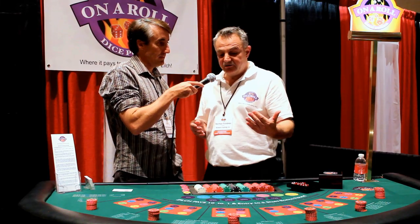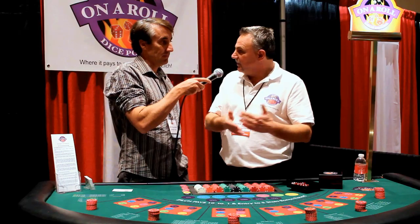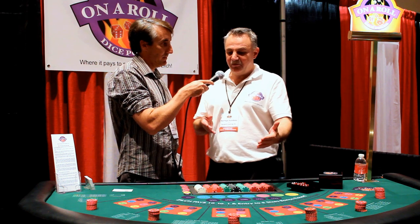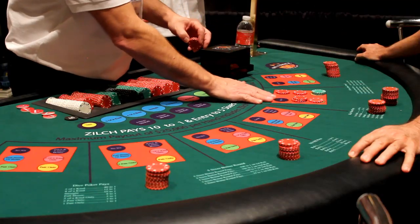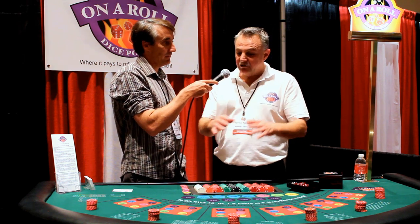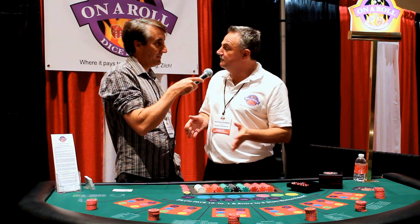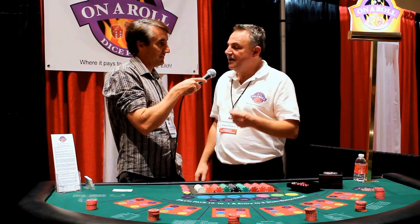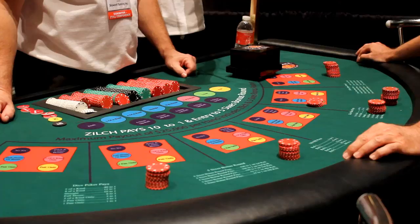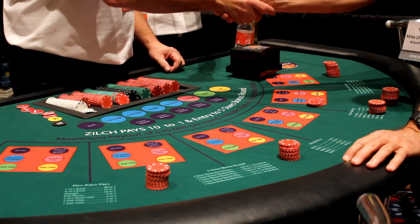The very last bet on the layout is called the No Six. It primarily is an insurance bet when you're betting the five sixes bonus round. During the five sixes bonus round, you have an opportunity to place a No Six wager, and you're betting that you're not going to roll any sixes at all. It's a really simple game to play. This game is very different from many other traditional table games because it's a very social game — you don't have to memorize any books on basic strategy. Thank you very much; I really thank you for the opportunity.